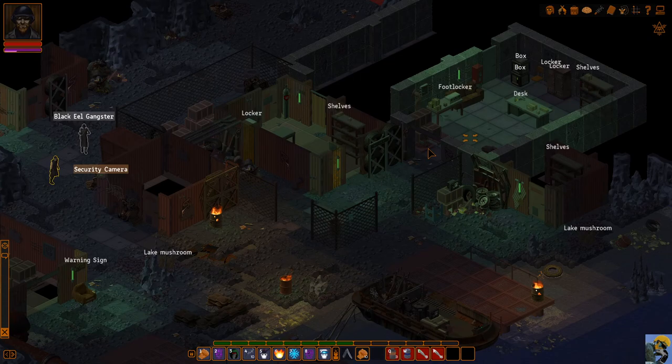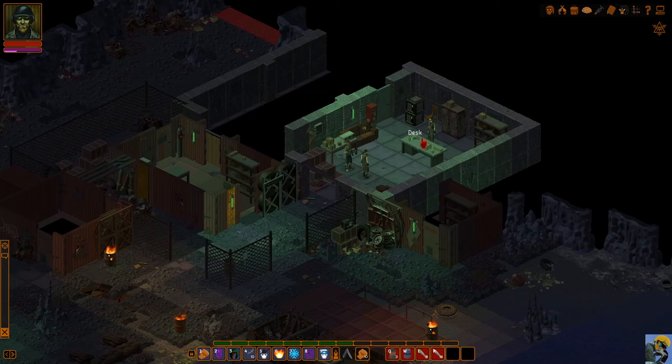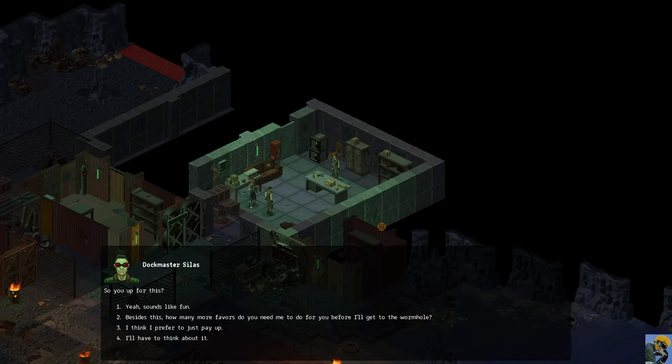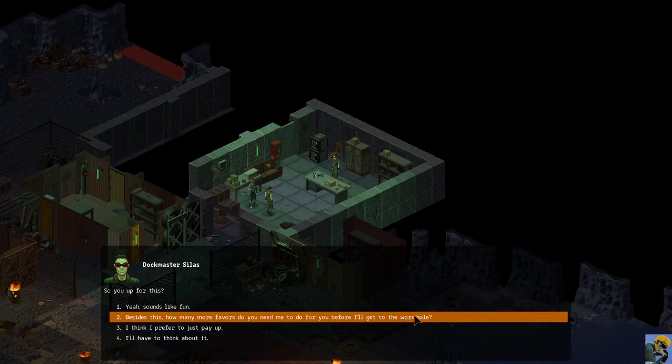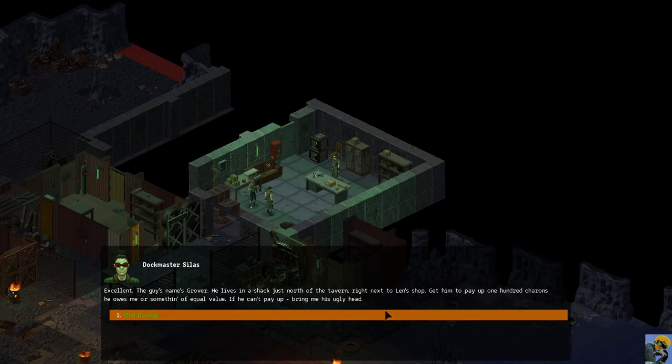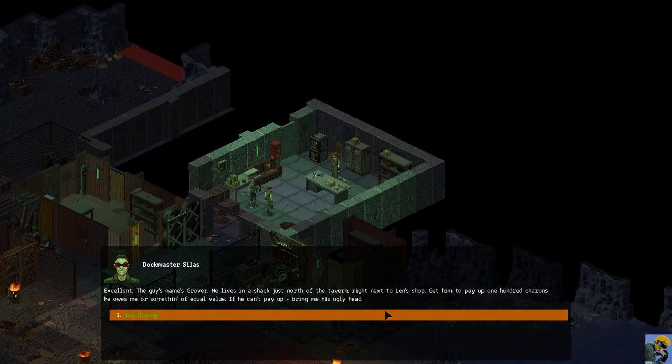Let's go down here. Is this Silas? Yes — dockmaster Silas. What do you need done? There's a guy that owes a hefty amount of coins and he's also behind on protection money. Besides this, how many more favors before I get the wormhole? Just one more after this. The guy's name is Grover — he lives in the shack just north of the tavern, right next to Len's shop. Get him to pay 100 Charons he owes, or something of equal value. If he can't pay, bring me his head. I don't really want to bring a human head to anybody.